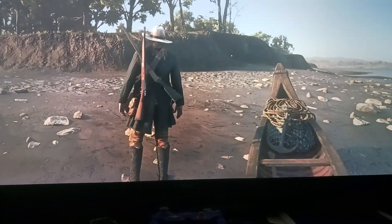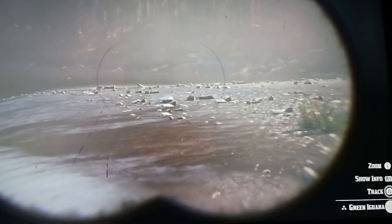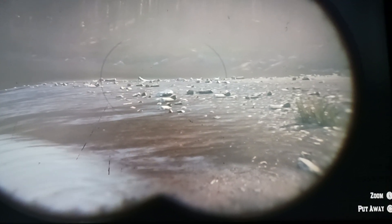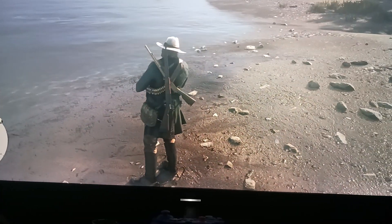Let's see if we can find anything. I actually did end up managing to spot a perfect green iguana pretty quickly — I haven't even been here for a couple of minutes — so it is pretty easy to find perfect ones here. Once you've got one spotted, you're going to want to have a varmint rifle to be able to take it out.